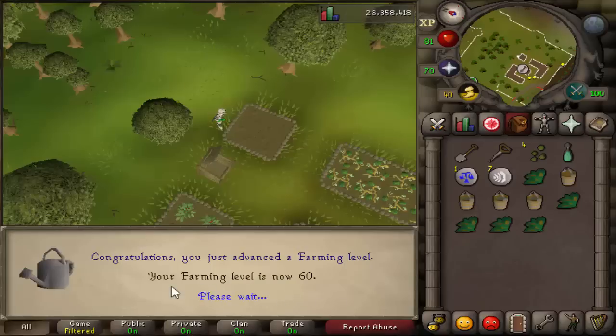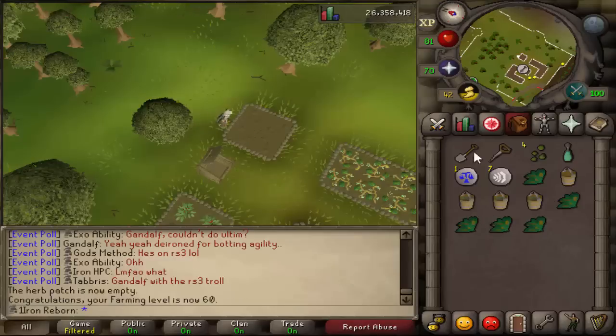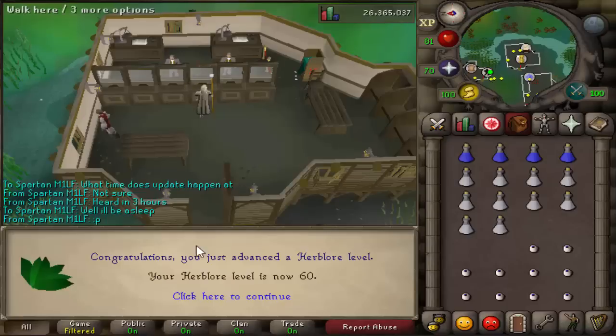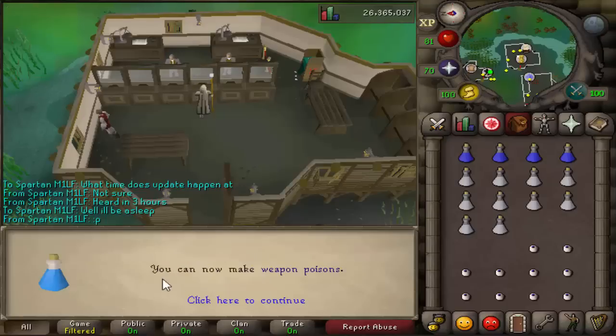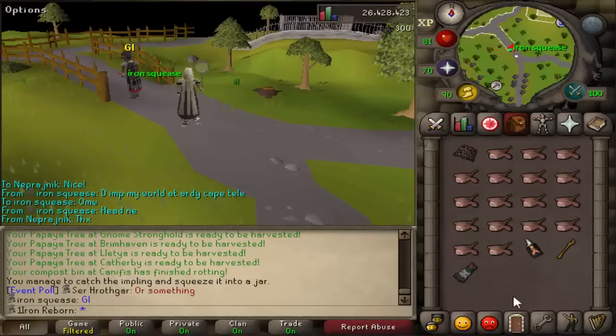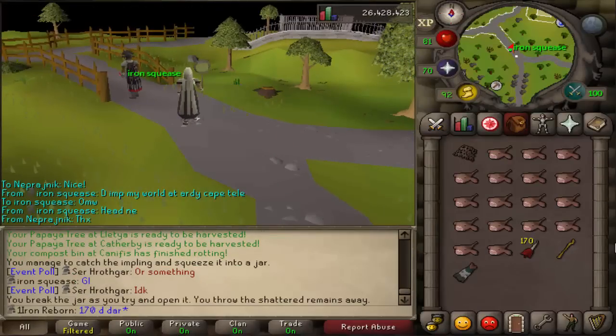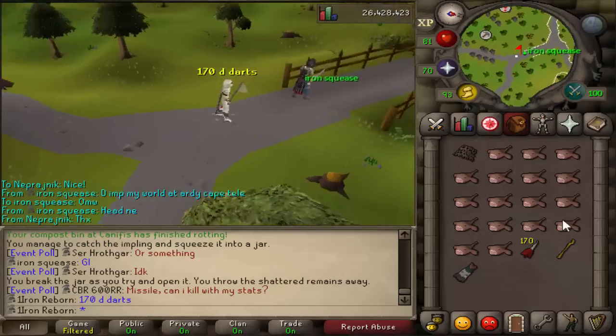60 Farming coming in — now we can do Yew Trees, which is pretty awesome. We have a few Yew Seeds in the bank, so that should be great XP. I saw it was close to the level — there's 60 Herblore! Now we can make weapon poisons, which has no use to us. Big thanks to Iron Squeeze for this Dragon Metal for 170 Dragon Darts — that'll be good when I get my blowpipe.